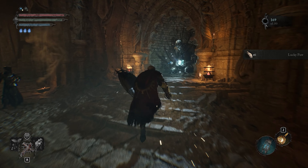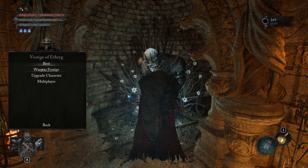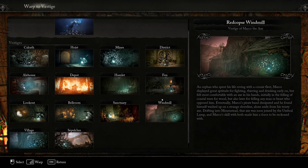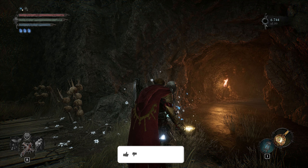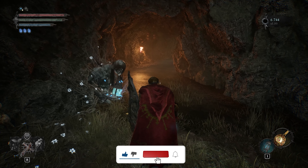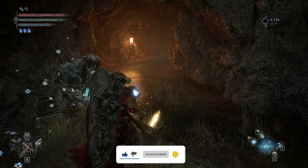After the Vendor we are gonna go through to the Vestige and travel to the Fen Vestige. Once you arrive at the Fen Vestige, go over to the Umbral World and then pop a Lucky Paw.